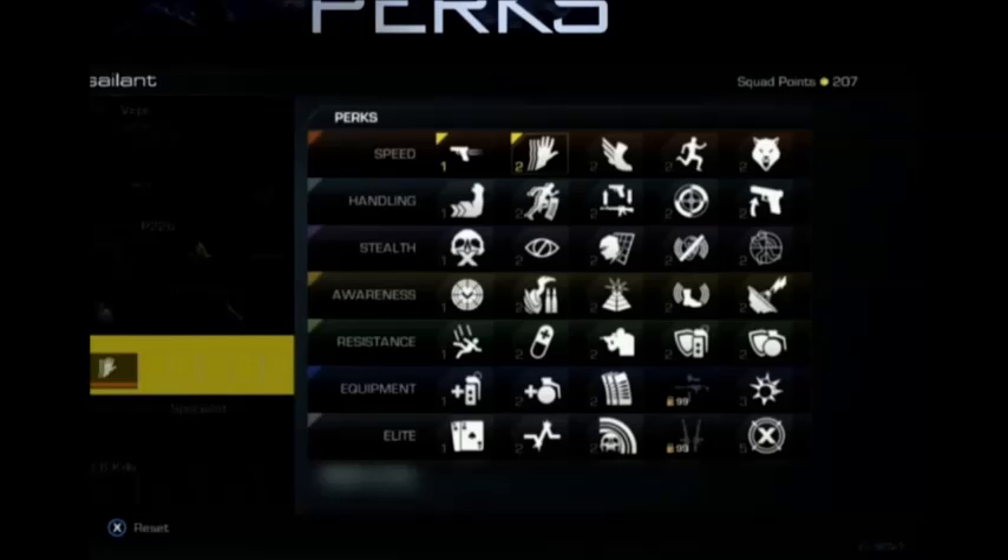I'm not sure which category ghost is in. Scavenger is under awareness, and the second one across from awareness is worth two points. Flak jacket is at the very end of resistance, which is also worth two points. I'm just glad these aren't worth three, four, or five points — that would really suck.